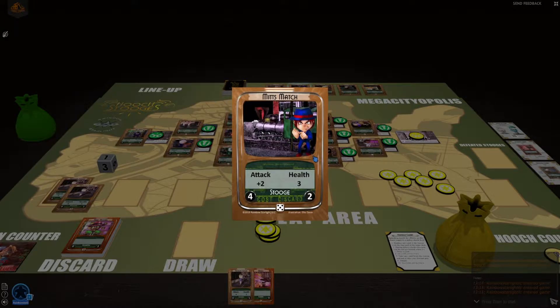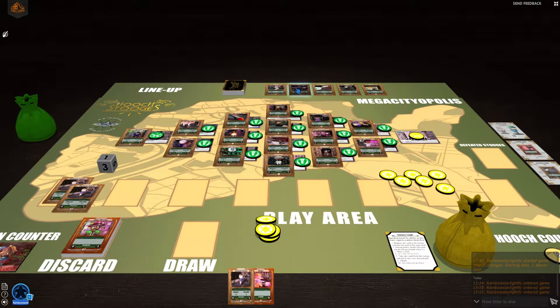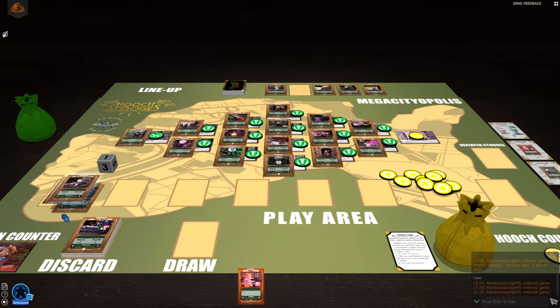I think I want to get this guy — he's pretty good for four. So I'm going to put him into my discard pile and spend these four hooch. And then I've got another Faceless Goon I can throw out there. He'll hang out with those other Faceless Goons.